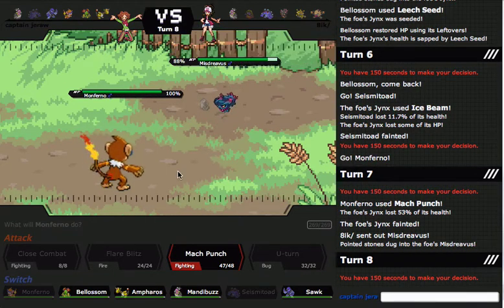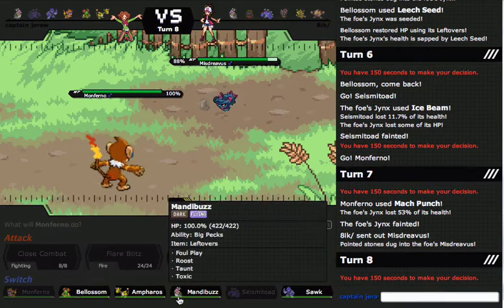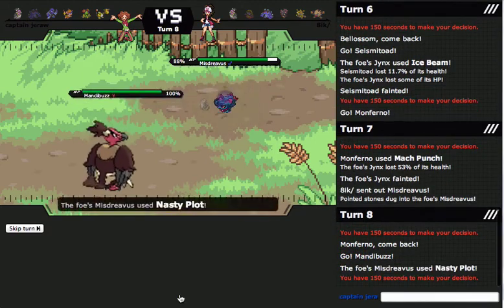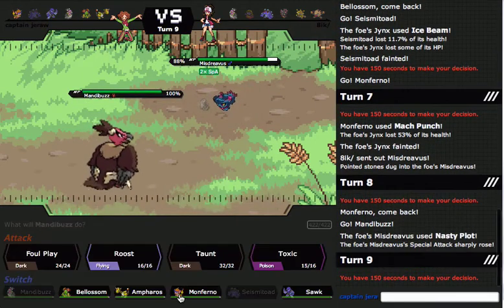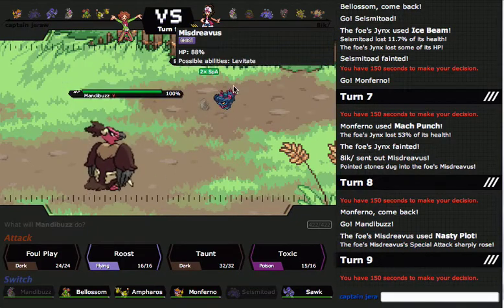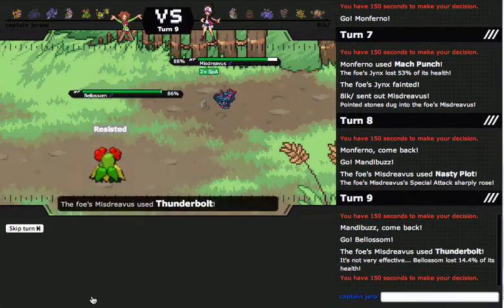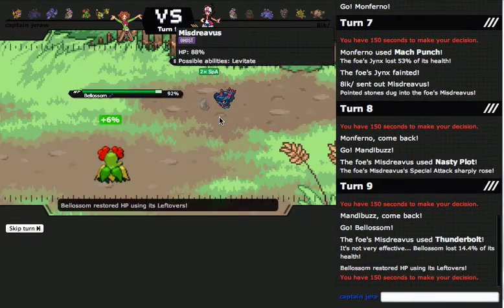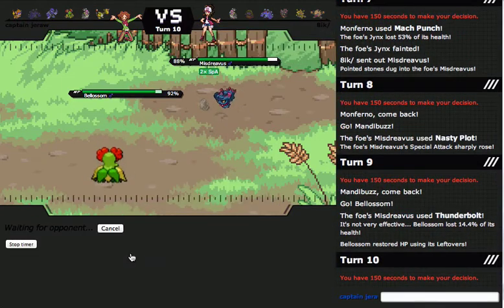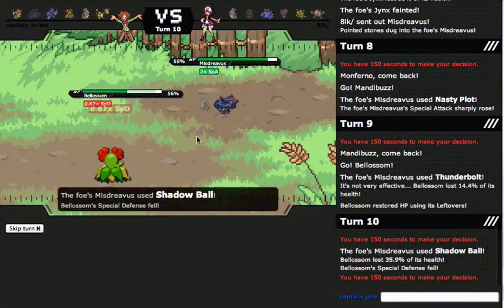You can't really Will-O-Wisp. I have no idea what this is gonna do. I'm gonna go into Mandibuzz and then switch right back into Monferno. He's using Nasty Plot — so I'm about to eat a Thunderbolt. This is a problem. Alright, Bellossom. That did not do too much — I'm just gonna try to put him to sleep, just to basically force him out. I realize he does have two Pokemon with Vital Spirit, but I'm not too concerned about that.